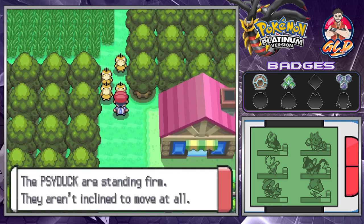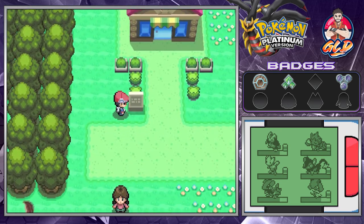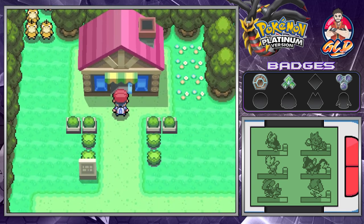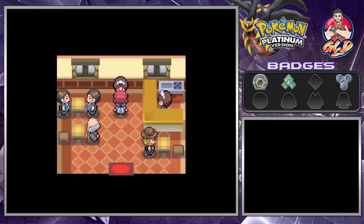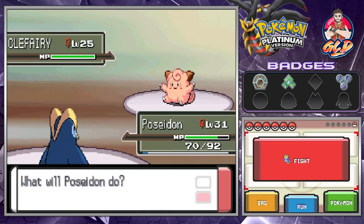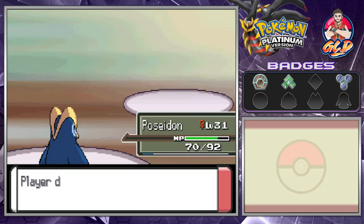There are some Psyduck standing firm and they aren't inclined to move at all — something is afoot. Here we have the Cafe Cabin where you can buy Moomoo Milk. If you talk to this lady, she'll battle you. We go with Cliff Fairy's Pluck and Water Beam, and just like that we win.